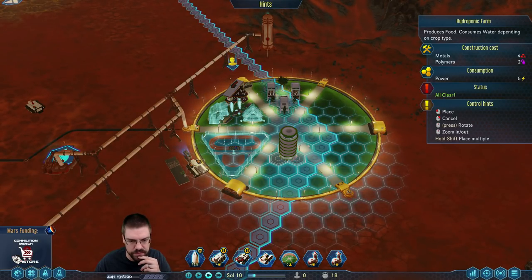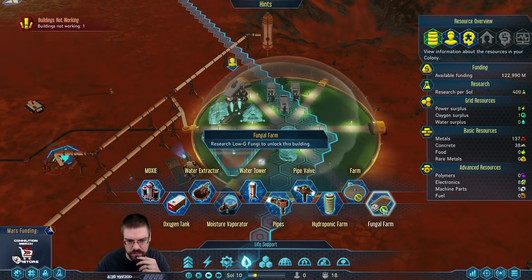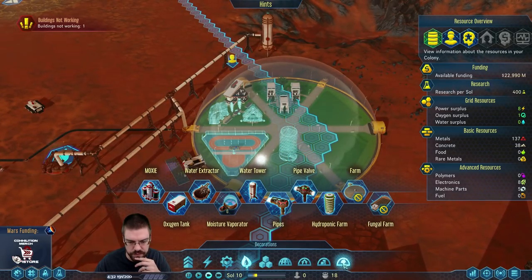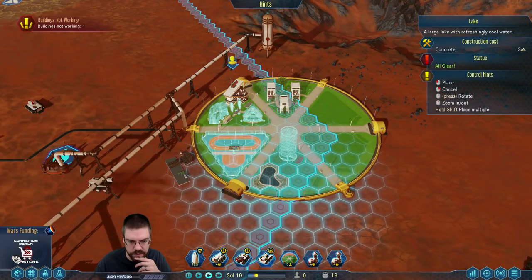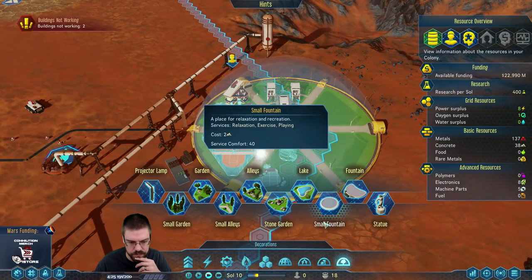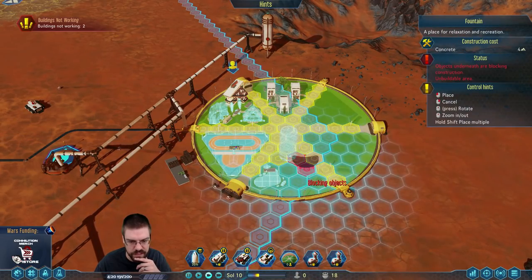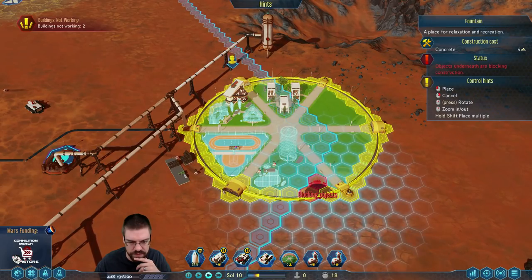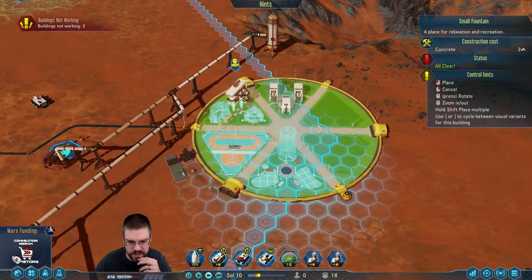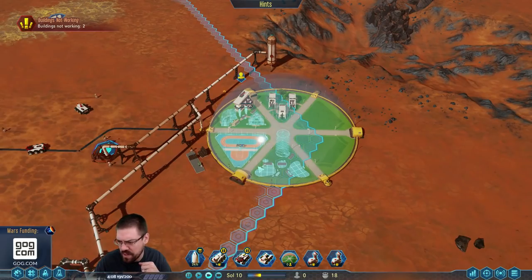We're gonna pop that right there. A fungal farm — we're gonna put a lake right there because lakes are awesome, and a fountain on this side — a small fountain right there. It's gonna be so nice.